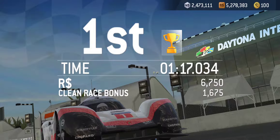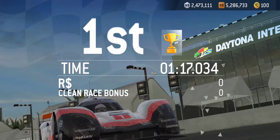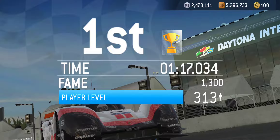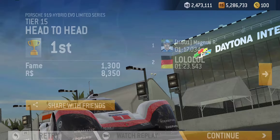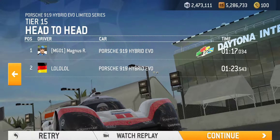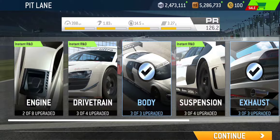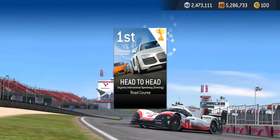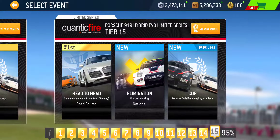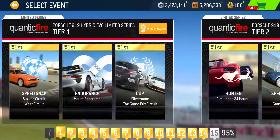Minute 17 around Daytona Road Course, and a good six second lead. Still have another hour or so left on the instant service. Took just about four days to complete this, but that's okay. With trophy 43 acquired, the skipping cost has come down to 185 gold.